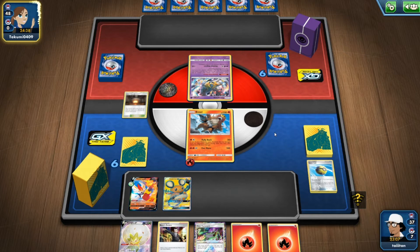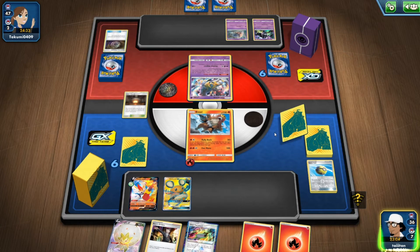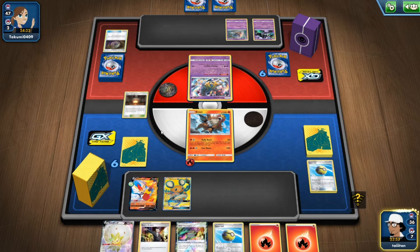How are you guys doing today? It is extremely hot — profusely hot, but just coping. The opponent's got no draws going. Giant Hearth — get rid of the two, swap it for Heat Factory, get even more draw. I love that combination of getting rid of the stadium and getting more draw in exchange.